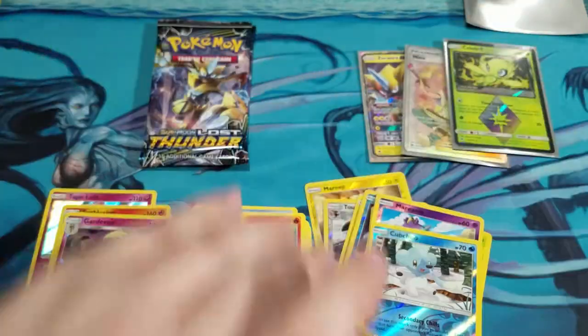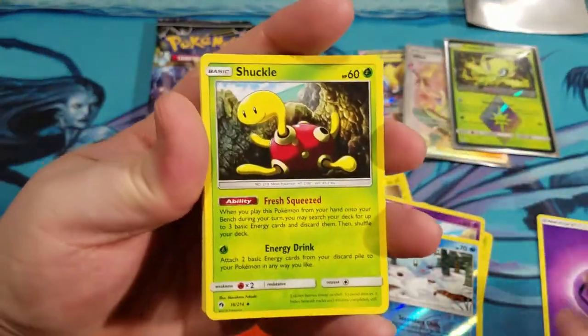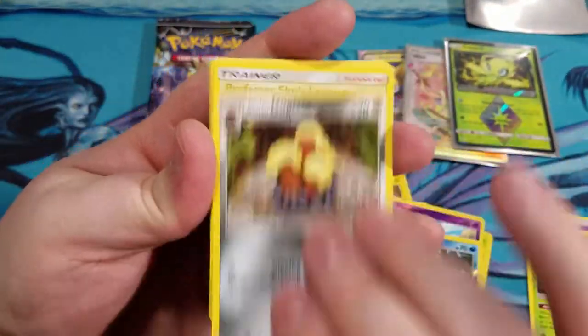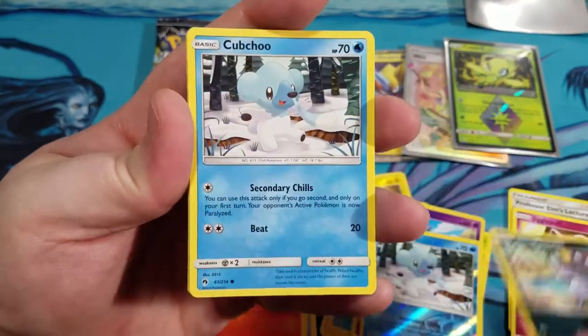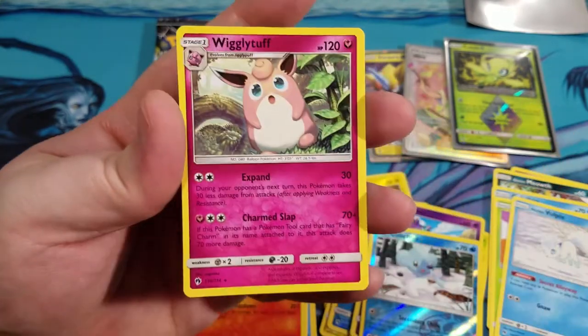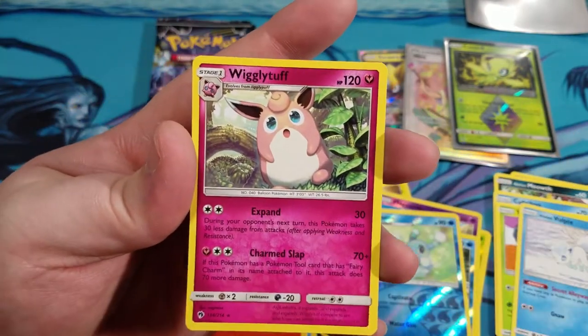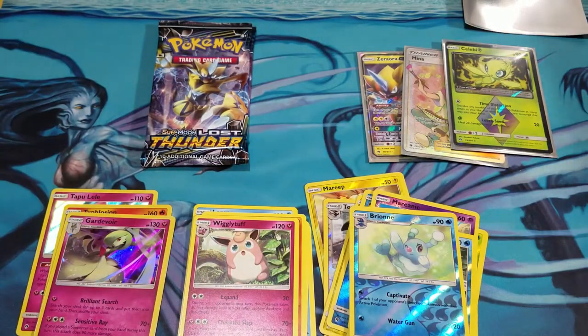Code for you guys. We got Shuckle, Alolan Dugtrio, Professor Elm's Lecture, Jigglypuff, Alolan Meowth, Cubchoo, Tangela, Alolan Vulpix, Brienne. Reverse. And a Wigglytuff.